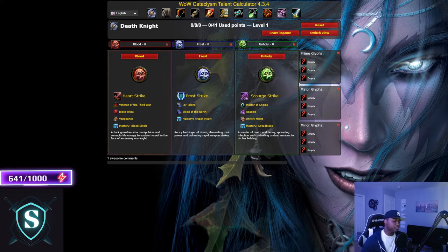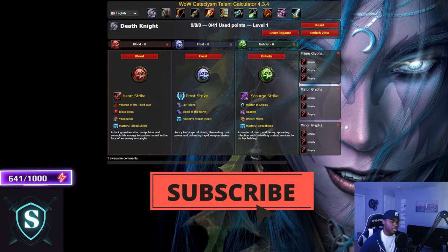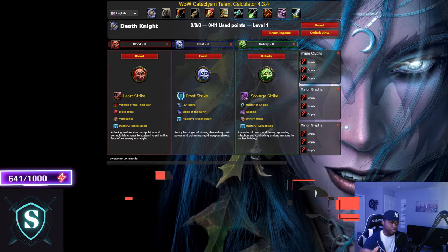If you've never played Cataclysm, you missed out on this unique feature, because Cataclysm was the only expansion where they had talent trees like this. In MoP they went to one-of-three choice options every 15 levels, and that style was used up until Shadowlands. Then in Dragonflight they changed it again, so if you've never played Cataclysm, this is the only style of talent tree that was used during that time.